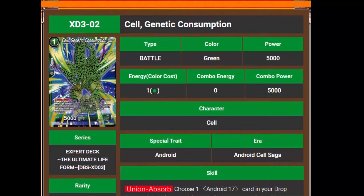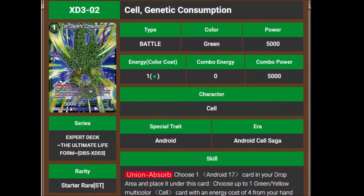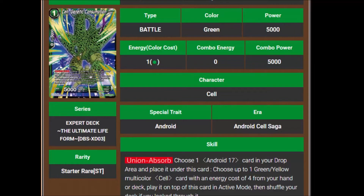The first card in the deck is Cell Genetic Consumption — another first form Cell, which is my personal favorite form. He's a one cost, 5,000 power. Union Absorb for no energy, so all the Cell haters are going to hate on that one. Choose one Android 17 card in your drop area and place it under this card. Choose up to one green-yellow multicolor Cell card with an energy cost of 4 from your hand or deck, play it on top of this card in active mode, then shuffle your deck if you look through it.